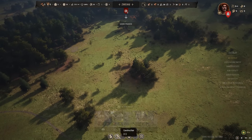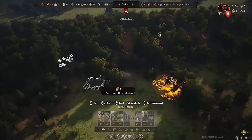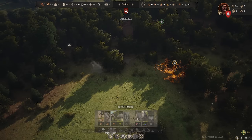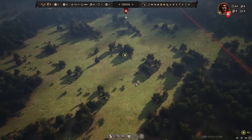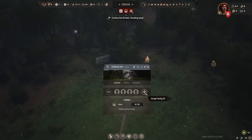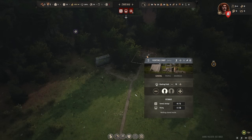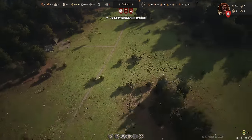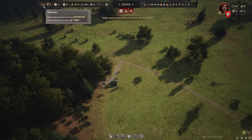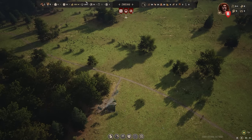We'll place the logging camp, then the woodcutter's lodge further away. The hunting camp should be placed somewhat close to the animals. We'll put the forager hut right next to it for a little food gathering area, then connect roads to everything. As your people are building, start assigning one family per building — remember you're assigning families, not individuals. Husbands and sons typically do the main work while wives and daughters may work the market. Keep one family unassigned as they'll handle construction for you.